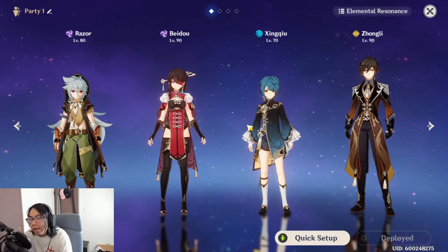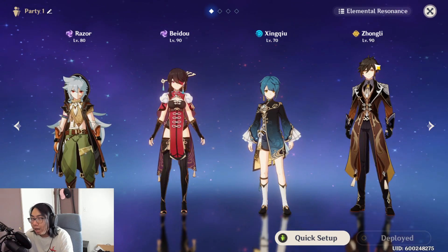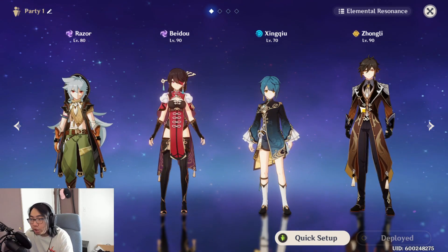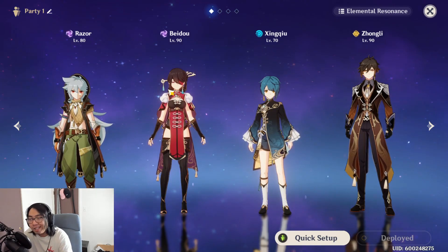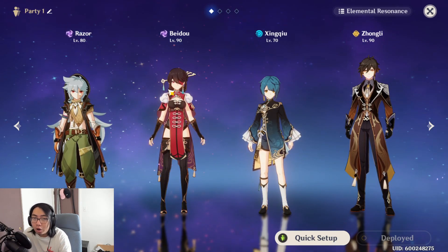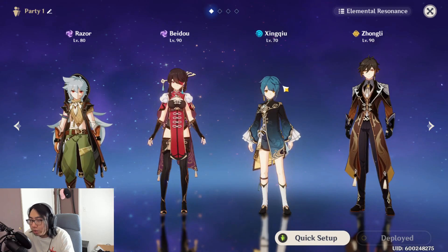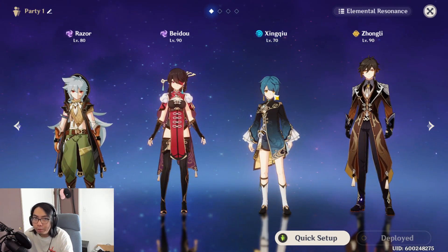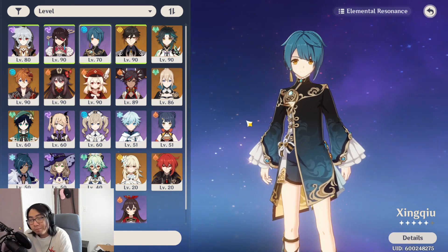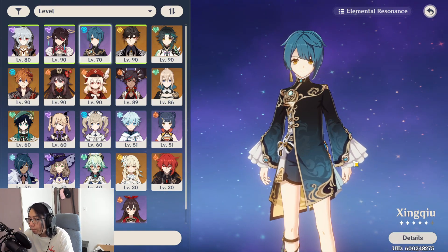In terms of team synergy, I really recommend using Beidou or Xingqiu along with Razor, plus a shield or healer since Razor is super squishy. I have Zhongli here to shield Razor. As for Beidou, whenever she uses her ultimate she also gives a shield, which is really nice, and the extra Electro damage output is awesome - most importantly she provides Elemental Resonance. Xingqiu is just insanely good if you have him, you need to build him.